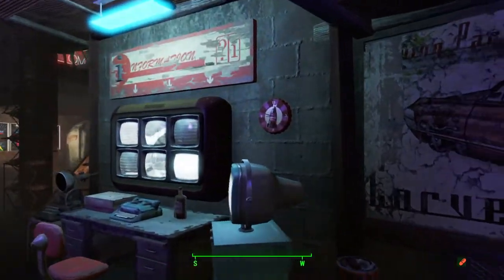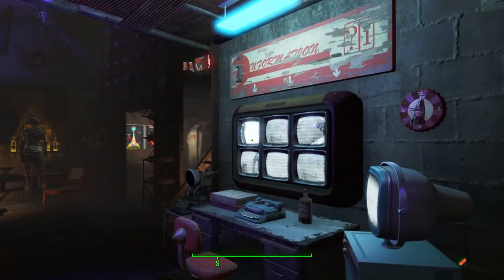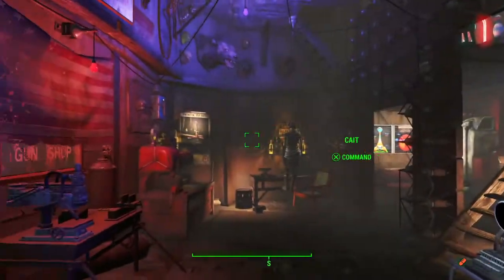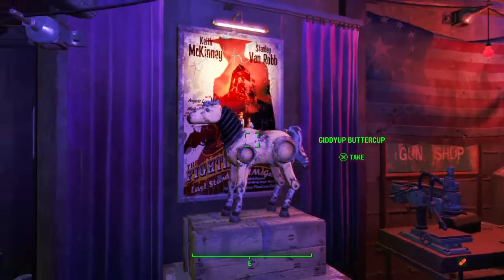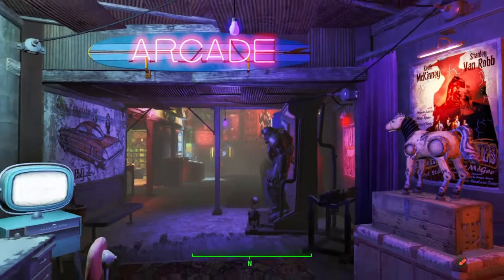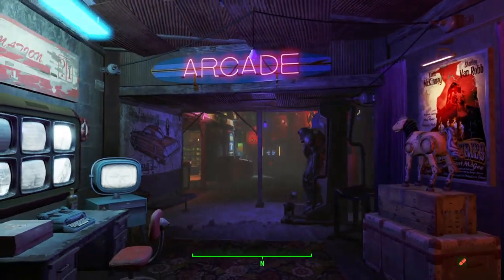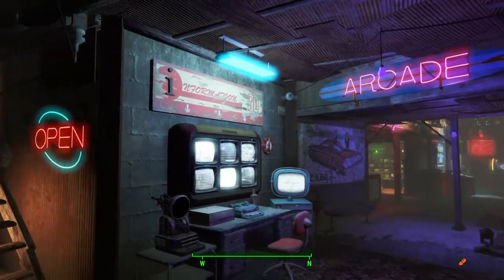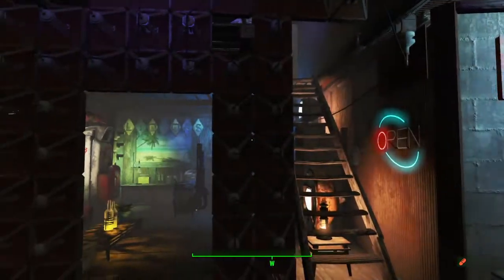Companions are notorious for grabbing weapons, especially if you're being attacked and there's one on the wall nearby — they will grab it, just like they get in power armor. Even my dog grabbed a sword off the wall when I wasn't being attacked. But anyway, I nominate myself for best build here.